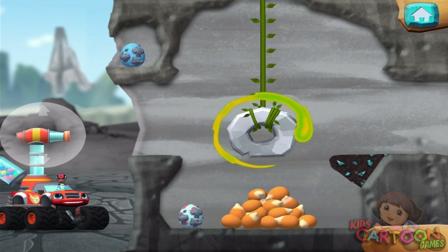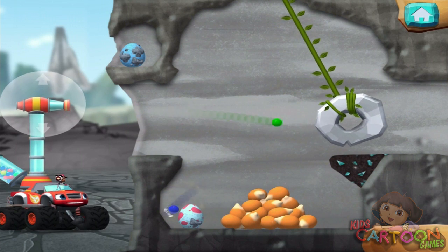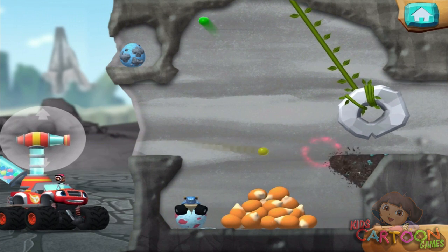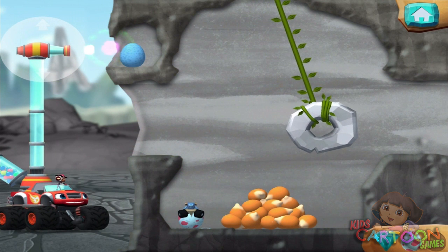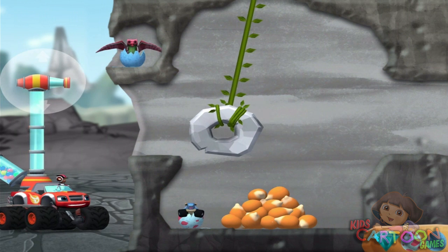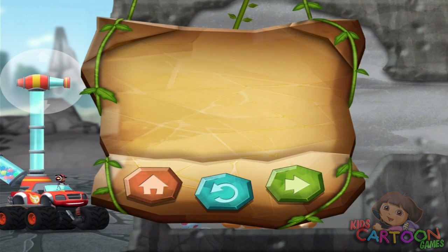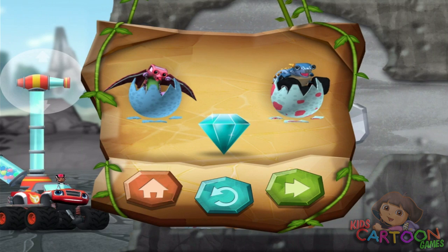Aim the bouncy balls at the pendulum to make it swing! Alright! You found the prehistoric gem! You found the prehistoric gem! You rescued two baby dinos! And you found the hidden prehistoric gem!